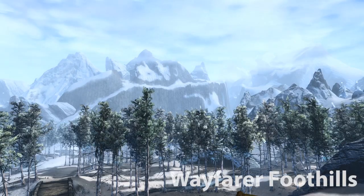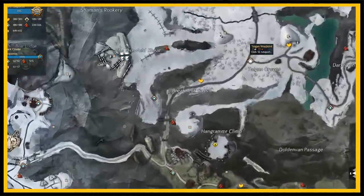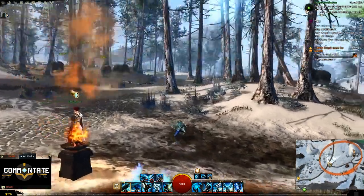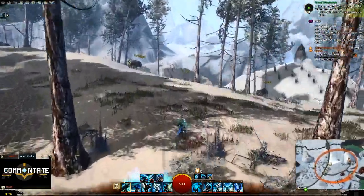From here we need to head over to Wayfarer Foothills. Use the Tygen Waypoint, head directly northeast from the waypoint until you see a rocky hill, and the goggles will be right on top.